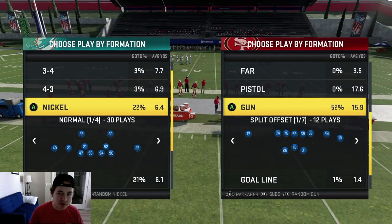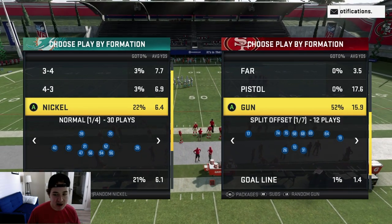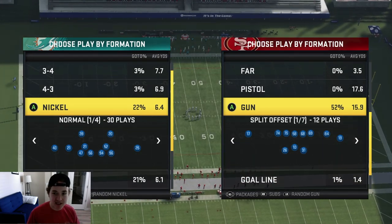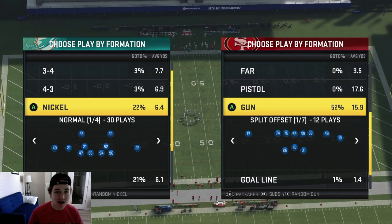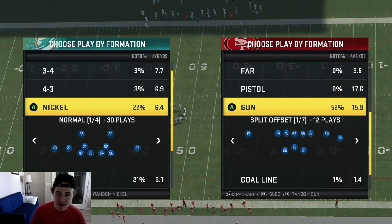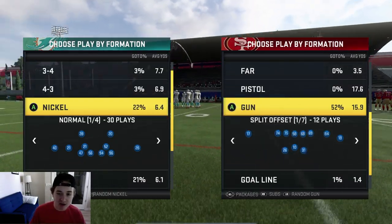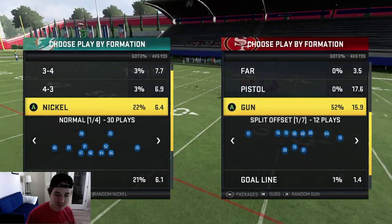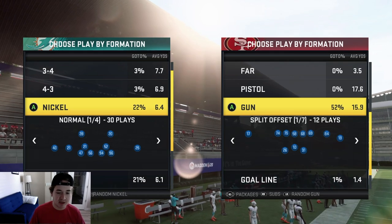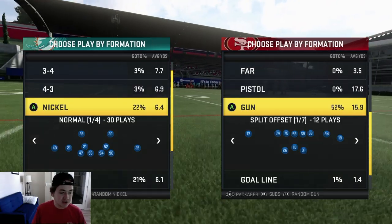What's good guys, Sun and Fire here back with a video. Today I'm going to be bringing you guys a little bit of a Nickel Normal Cover Four Palms type of pass defense. Before we get into the video, I do want to bring up the face cam. I did a face reveal on my Twitch last night, so I'm leaving that link down below. Make sure you go follow the Twitch channel, turn on those notifications. I also want to get a better webcam but a lot of them are sold out, so we're rocking with what we have.